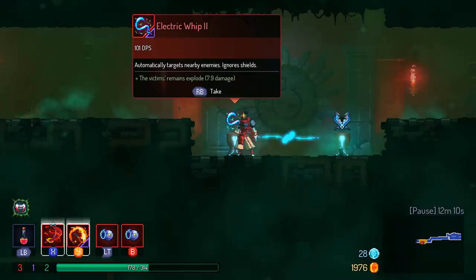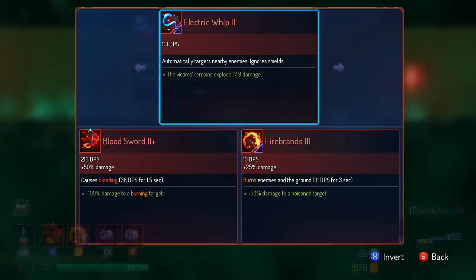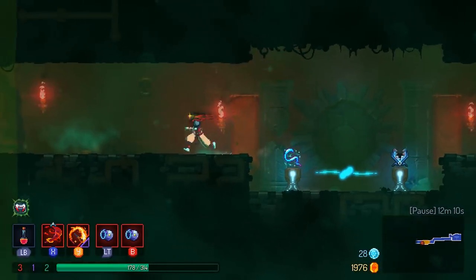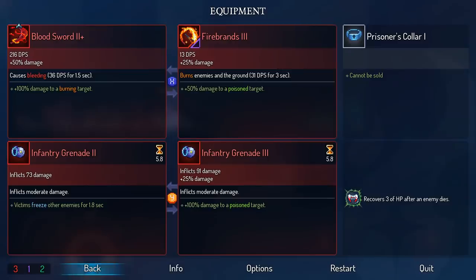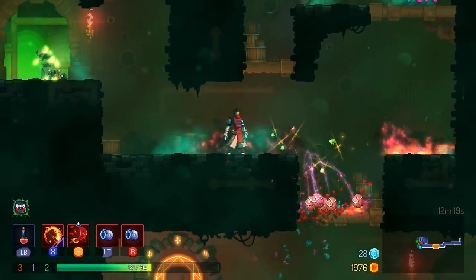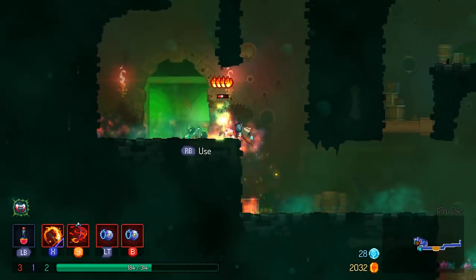Electric whip - automatically targets nearby enemies, ignores shields, 101 DPS. I'd rather this over the firebrands? No, it's not very good. Can I switch these? Yeah, because I want to be using and abusing my fire moves as much as possible.